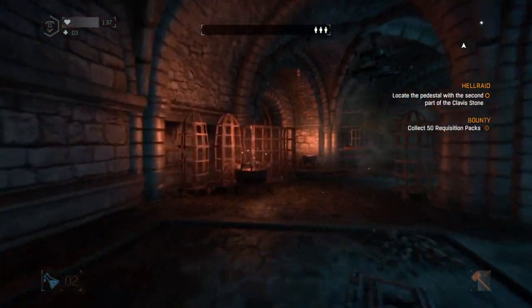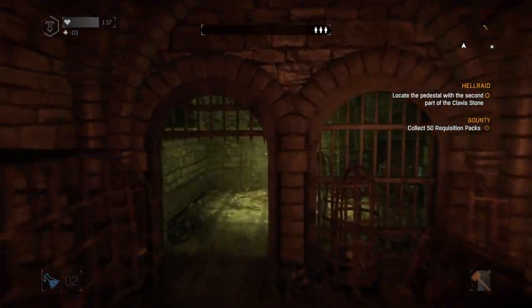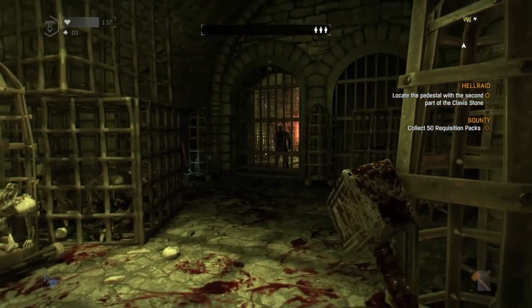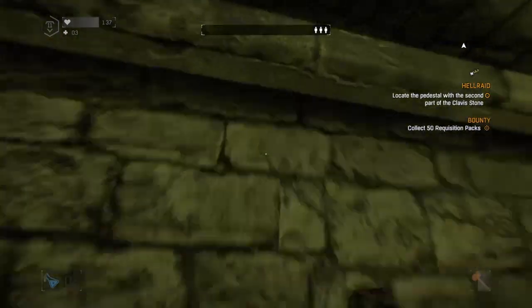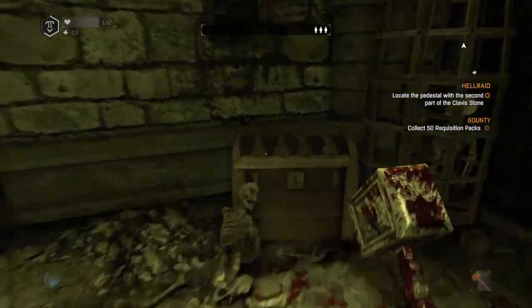The next one is just when you've got the second clavis stone. You go through the doorway and just up there to your left, before you pull the lever, you'll see a little gap in the ceiling. Climb through — there's your next one. Nice and easy, this one.